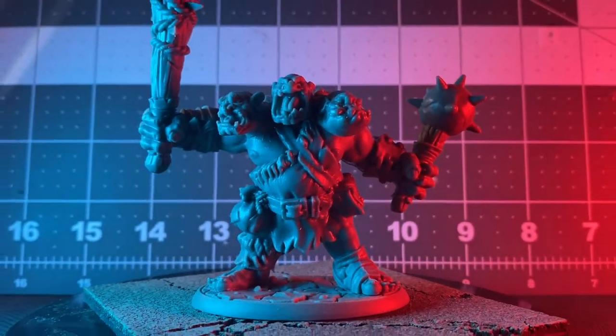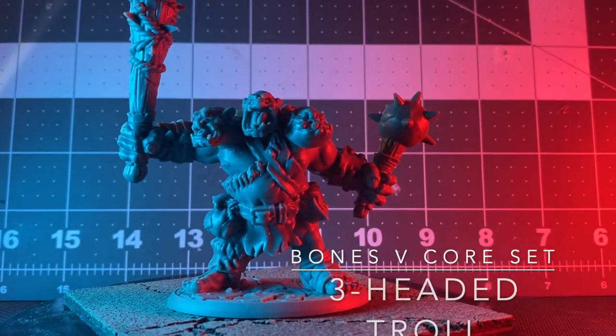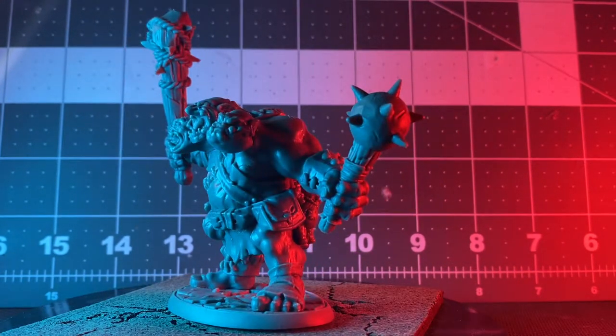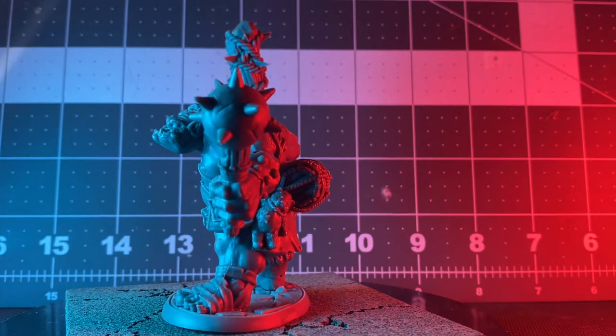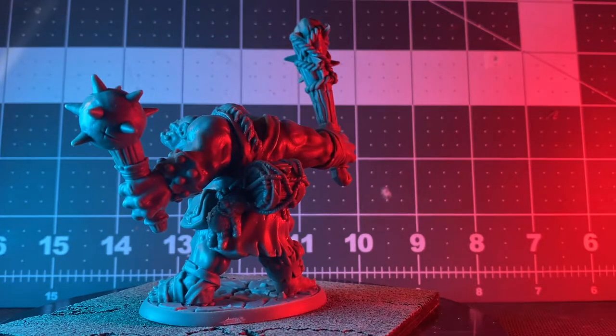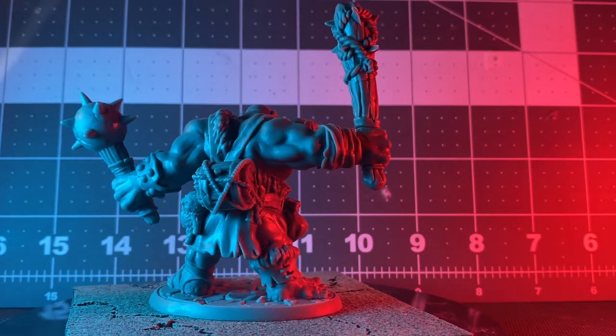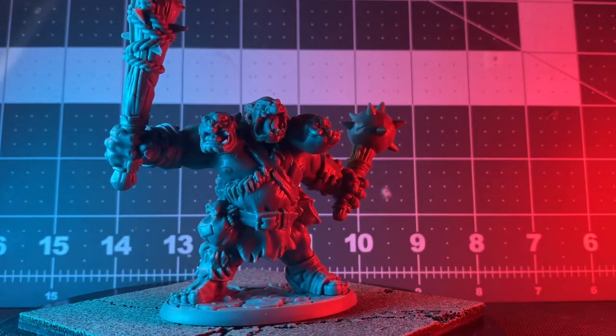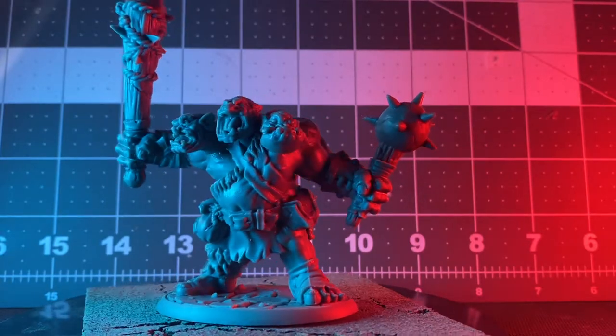Here's a three-headed ogre. I like this guy — he's a little crazy, a little silly. His tongue is sticking out of one of his faces and he's got a gigantic teddy bear. That teddy bear is the kind you see people driving around with in a Mini Cooper convertible, if you compare it to a standard mini. I don't know who's making this gigantic teddy bear for this guy, but good on him.